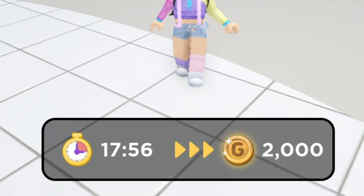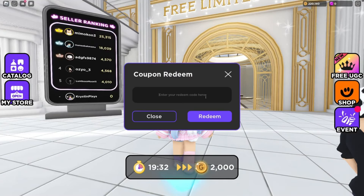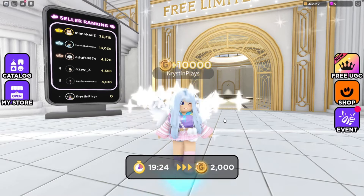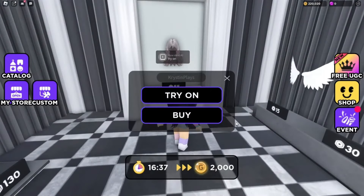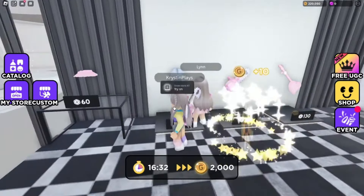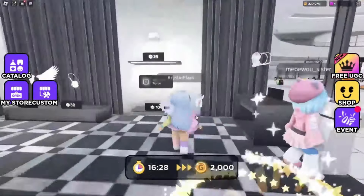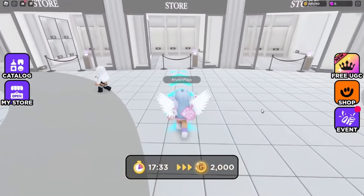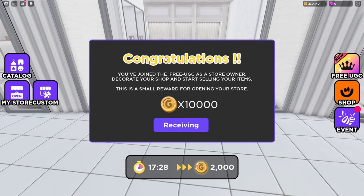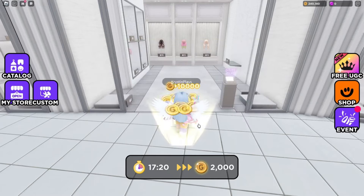Another way to earn gold is just by AFKing — you'll earn points the more you're in the game. Also make sure to use this coupon to redeem some free gold before it expires. You can also go into other players' stores and try on their outfits to earn gold. There's a bunch of different ways to earn. If you leave the game and come back and open your store again, you'll earn 10,000 coin. So just continue grinding away until you get enough coin to purchase the items you want for free.